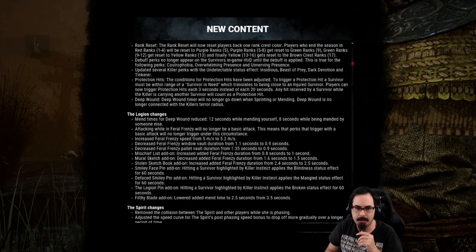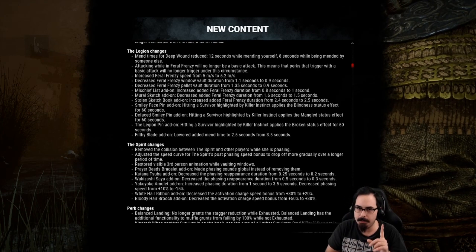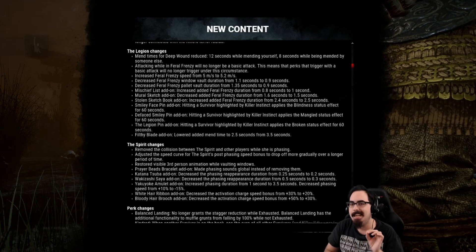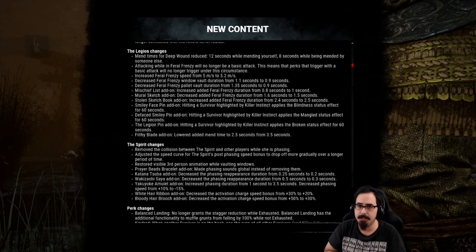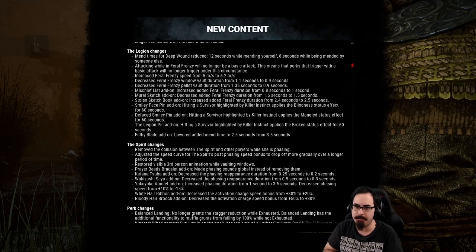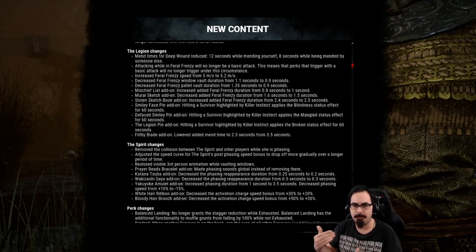Here are the Legion changes. The biggest thing is that his frenzy will no longer be considered a basic attack, which means you can't stack Save the Best for Last faster. But you can now save stacks of Save the Best for Last if you have to chase down the obsession. There are also several changes to his add-ons.